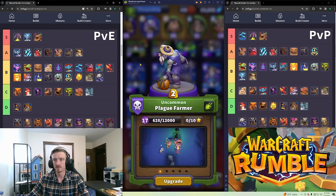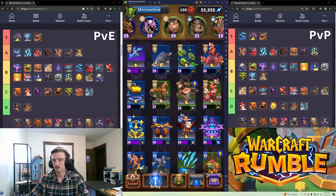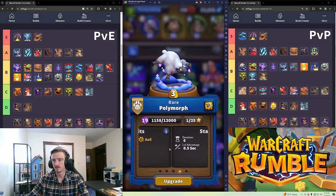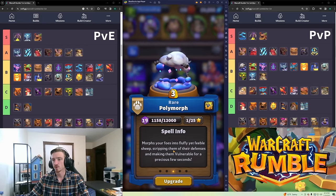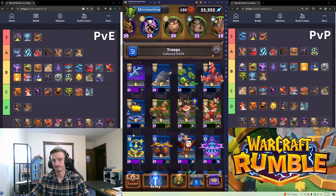Polymorph is B tier in PvE with not a lot of uses, and probably high B in PvP as well. A lot of people don't know this, but it strips the target's defensives — takes their armor and resistance away — and also makes them vulnerable, meaning they take extra elemental damage. That's awesome. The one downside is if you sheep flying units they're still going to be flying.